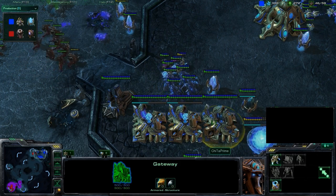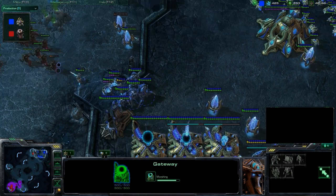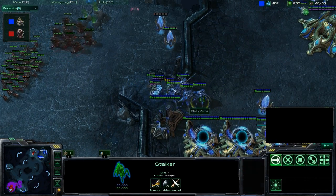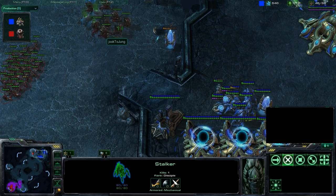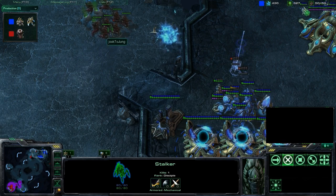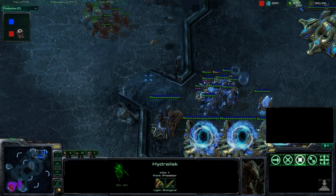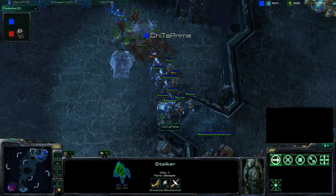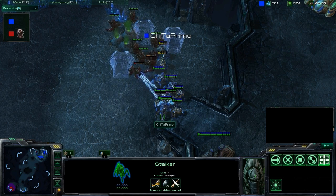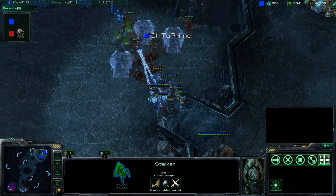Whipping those Gateways into Warp Gates. Right now Cheetah Prime has his back against the wall — the Zerg player has him completely contained with Hydras and Speedlings. Cheetah Prime looking out, sees just the Hydras, gets some nice Force Fields, and without too many losses is just killing those Hydras.